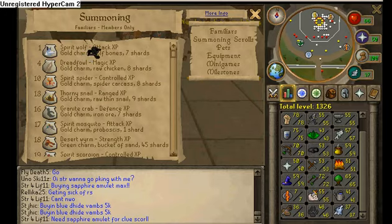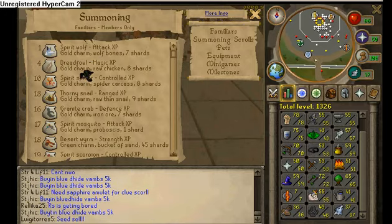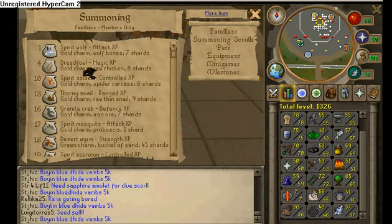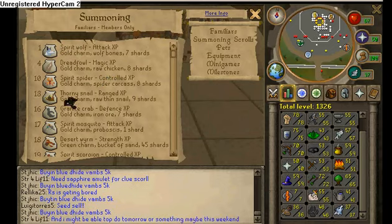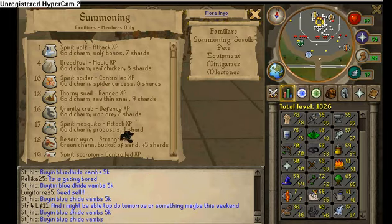What I did was I just did Spirit Wolf till 4. I didn't really do the Spirit Spiders, but I did Dreadfowls. I did a couple of the Snails - Dreadfowls and a few of the Snails till 16, which is when I did Granite Crabs.